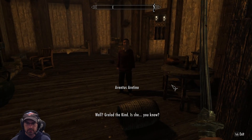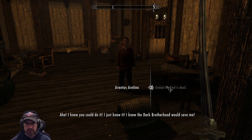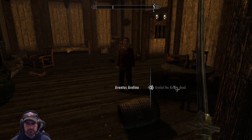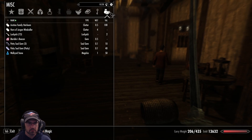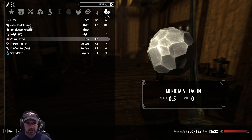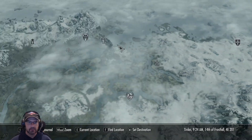Alright. Hey, what's up? Grelod the Kind — is she... you know? Yes! I knew you could do it — I just knew it! I knew the Dark Brotherhood would save me! Here, just like I promised — this should get you a nice price. Thank you, thank you again! What do I get? An Aretino family heirloom. A plate? Okay, alright. So now let's go back to the gallery — I might even be able to put that plate on display.